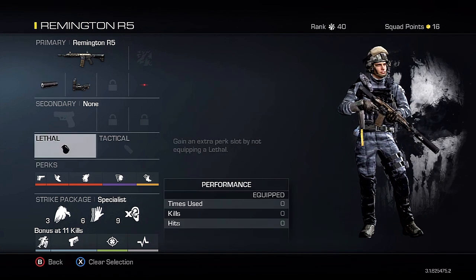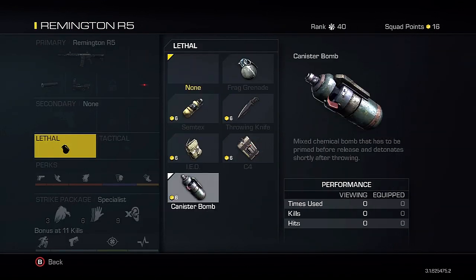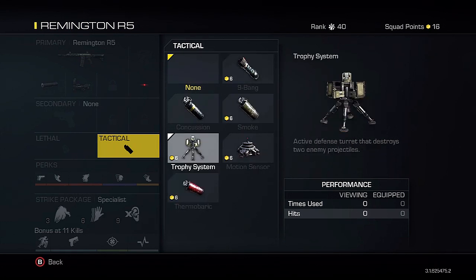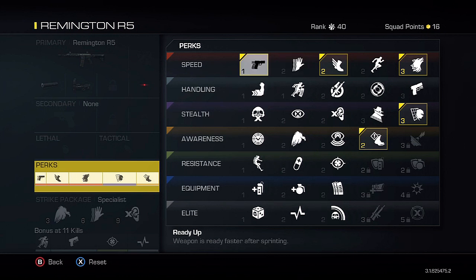I don't have a secondary — I just don't think it's necessary. For lethal, I don't have one either; you could use a canister bomb to clear out a house or pathway. For tactical, you can throw one on, but personally I think having an extra perk is much better. You could use a concussion or a nine-bang if you like, but I think with all these perks this class setup will do really well — you'll have 12 different perks when you get your specialist bonus.